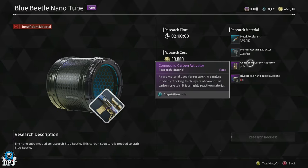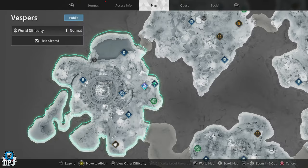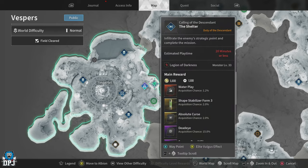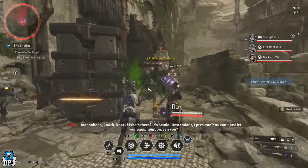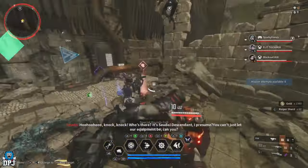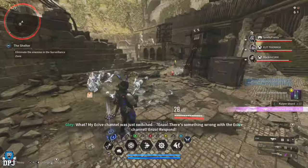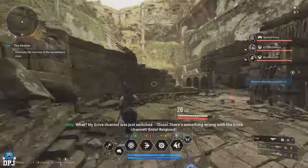For the Compound Carbon Activator, the best place is within Vespers — it's the Calling of the Descendant Shelter mission in the Timberfall area. The first Elite you encounter, about 45 seconds in, drops these. You can complete the full mission if you like as it isn't long, but that Elite is the only one known to drop this specific material, so farm it accordingly.